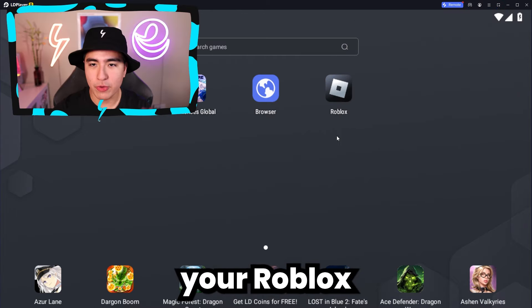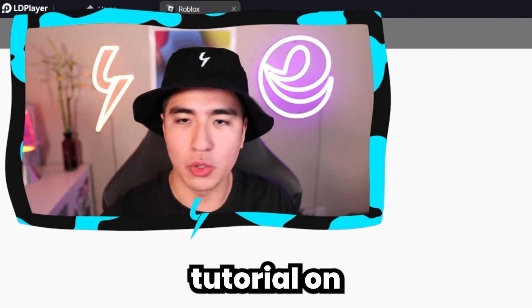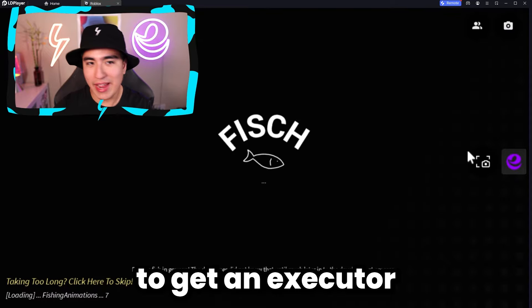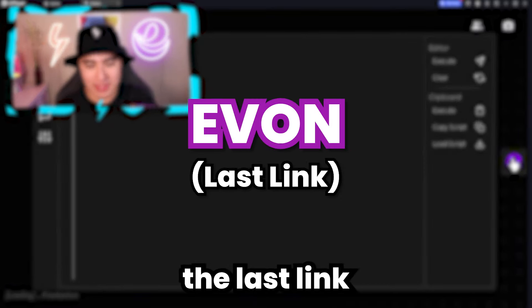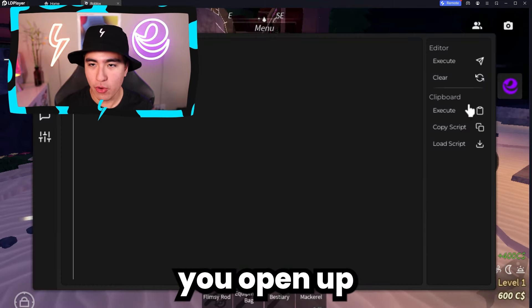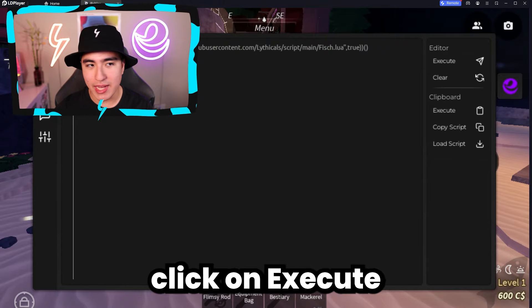Then you're going to want to open up your Roblox emulator — I'm using LD Player, and I have a full tutorial on how to set this all up. You can find a full tutorial on how to get an executor like Evon in the last link in the description. Now that we're in the game, open up your executor, press the load script button, and then click execute.